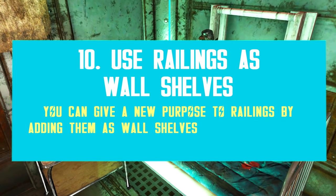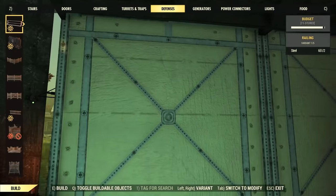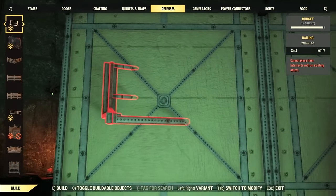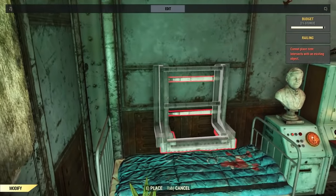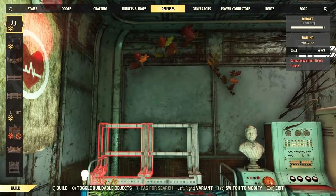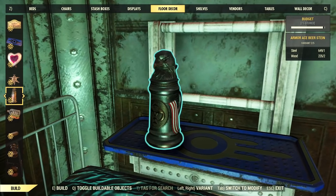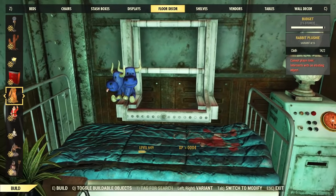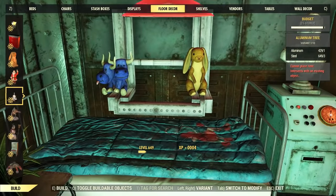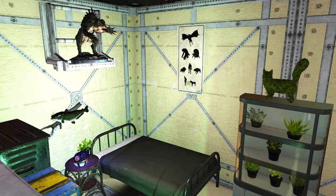Did you know that you can use railings as wall shelves? In shelters, due to the floating rule, they work anywhere, but for camps you need to place them near other items or close to the floor. I have a med bay, for example, and I added one near the wall bed — it works perfectly. I even added a meal on a tray with a drink and a mochi. You can obviously add anything else you want, as long as it fits on top of the railing parts, such as toys and small decor items like succulent plants. In shelters, you can add slightly larger items too.